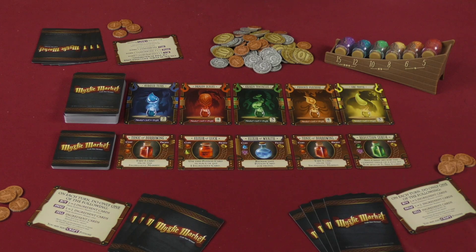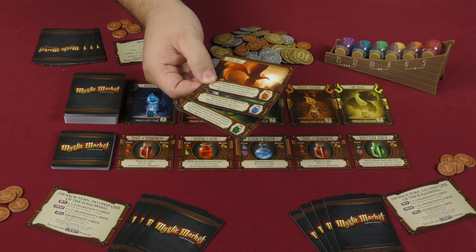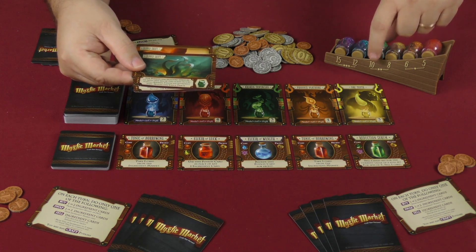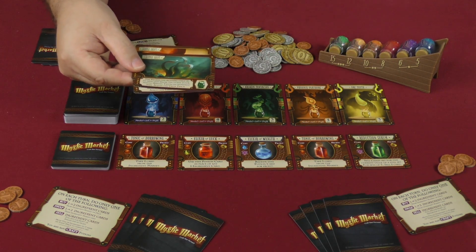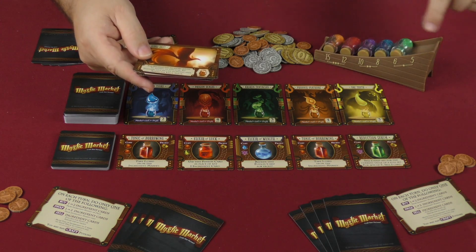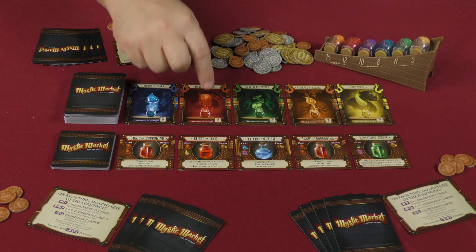There is a wrench thrown into the system in the form of supply shift cards. These are shuffled into the ingredient deck — there are six of them but only three are used per game. When one comes up, it automatically does a shift, cycling the market values until the named color reaches the top 15 spot. These will come up randomly, and that coupled with players selling a single ingredient to shift the market means values will fluctuate quite a lot during the course of a game.